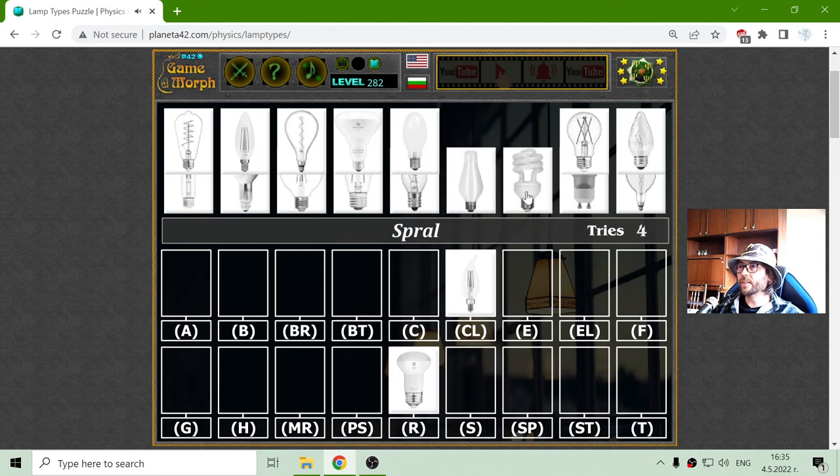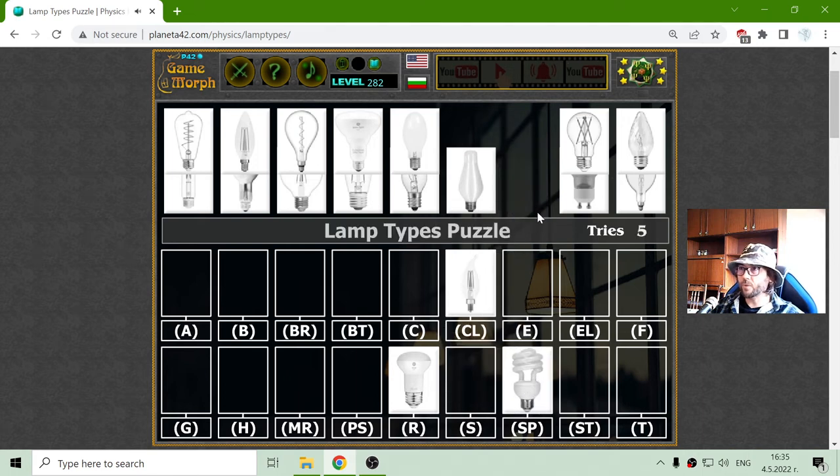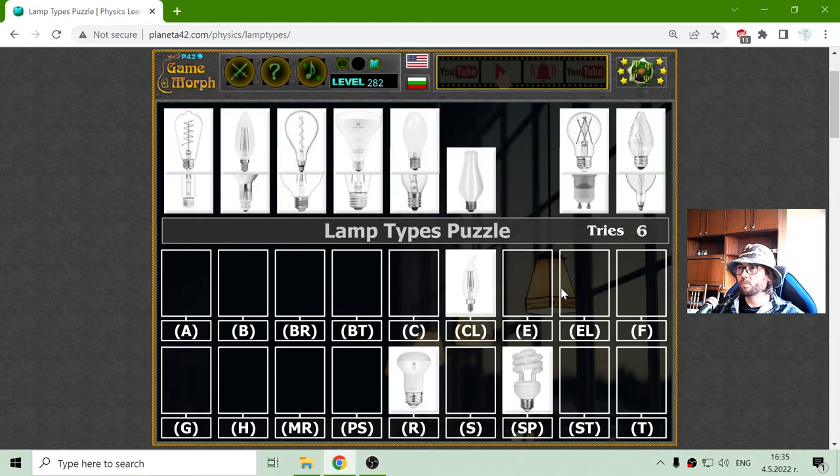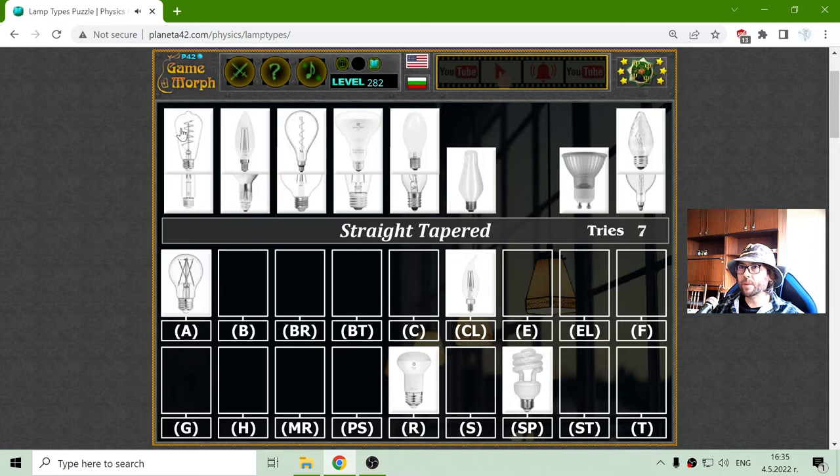It's a spiral — it's easy. SP actually. The lantern shape. Okay, this is the first one — the arbitrary strike. Step apart. ST.